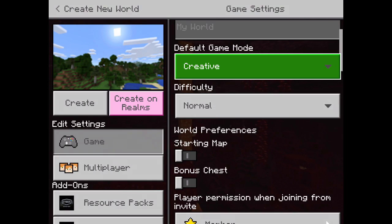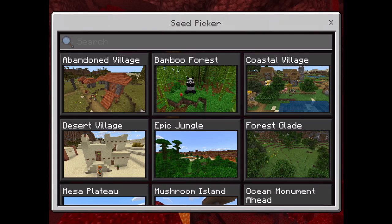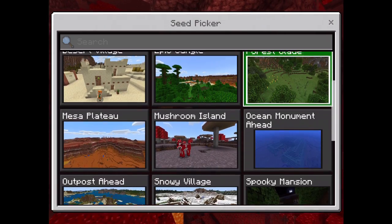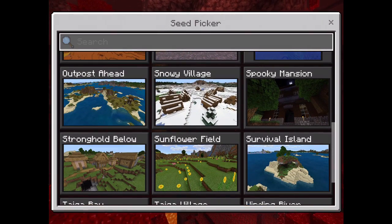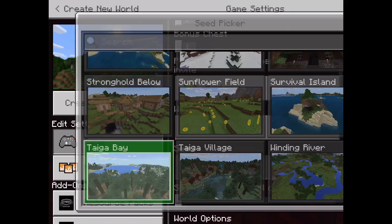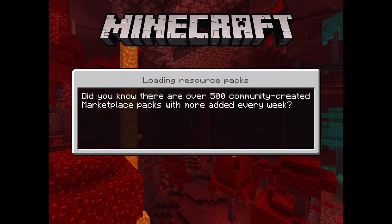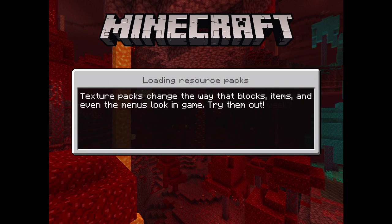Hello guys, welcome back to my channel! Today I'm going to be showing you how to spawn some snow foxes. First, you're going to go to the seed, then scroll down and go to the Taiga biome.